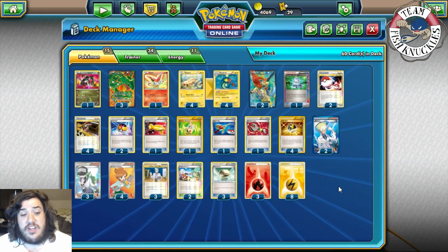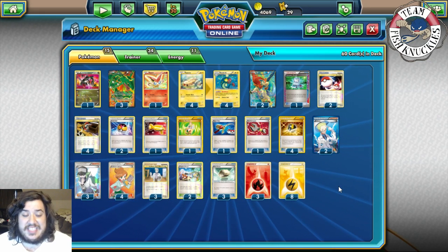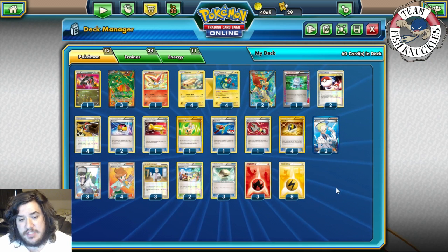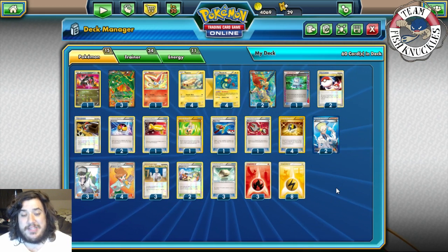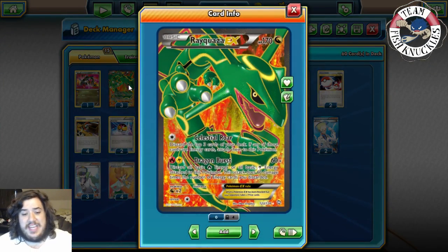This deck is really strong and I love it because you have the potential to take one-shots on pretty much anybody in Legacy mode. It does struggle against decks that can hit EX for high damage like Tool Drop and Weavile. The main attacker is Rayquaza EX — its Dragon attack lets you discard all Fire or Lightning energy attached, doing 60 damage times the number discarded. Discard three Lightning and you do 180 damage.